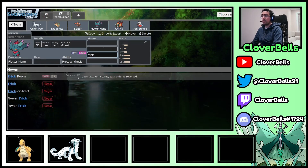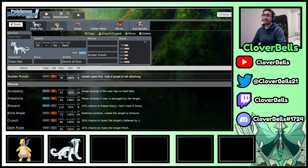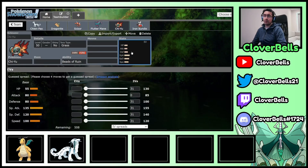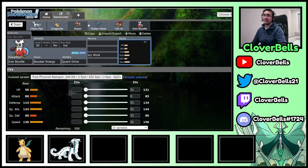Fluttermane also gets Trick Room, which I clicked a couple times — you want to flip Tailwind teams upside down by clicking it. So that's the idea. You get a Dragon-Fairy-Steel core and also a Fire-Water-Grass core in Chi-Yu and Iron Bundle. The Grass type here is Chi-Yu's Tera, because you're weak to Water and Ground, and Grass resists both of those. You also take neutral damage from a Fighting-type attack, whereas without that Tera, Fighting is super effective. The Grass Tera is really nice on Chi-Yu — you can ignore the Amoonguss stuff, which is very convenient.